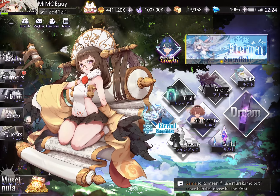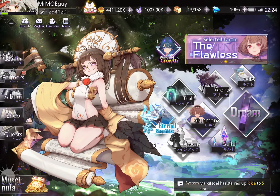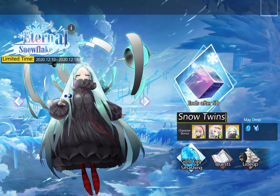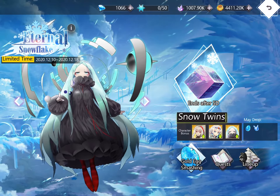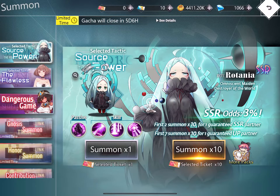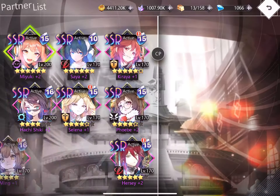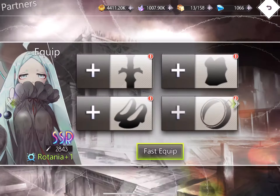Next up is the new event, Eternal Snowflake. At the same time, the Rotania banner is out — the Source Power Rotania. You need 70 ticket chop-chops for a 100% guarantee to get this SSR unit Rotania. My Rotania is currently only three star.